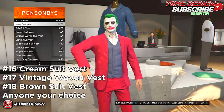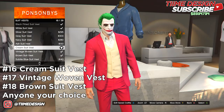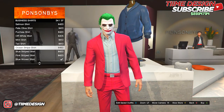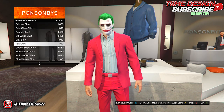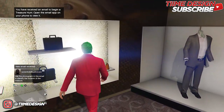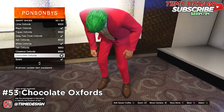Now come over to suit vests. Sadly they don't have a yellow vest and you can't change the shirt underneath, but you have three options: the Cream Suit Vest, the Vintage Woven Suit Vest, or the Brown Suit Vest. I'm going with the cream one because it looks kind of yellowish. Unfortunately you cannot change the vest shirt underneath to a teal or greenish color, so I'm keeping it white. For shoes, go to smart shoes and purchase the Chocolate Oxfords — they look almost identical to the ones from the movie.